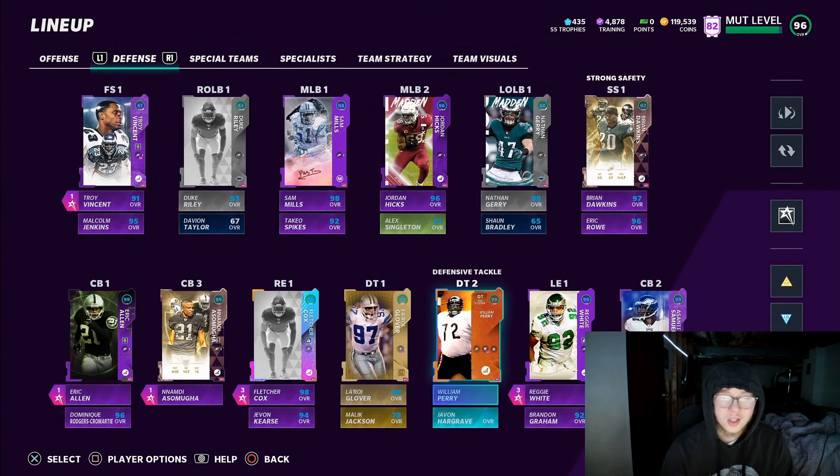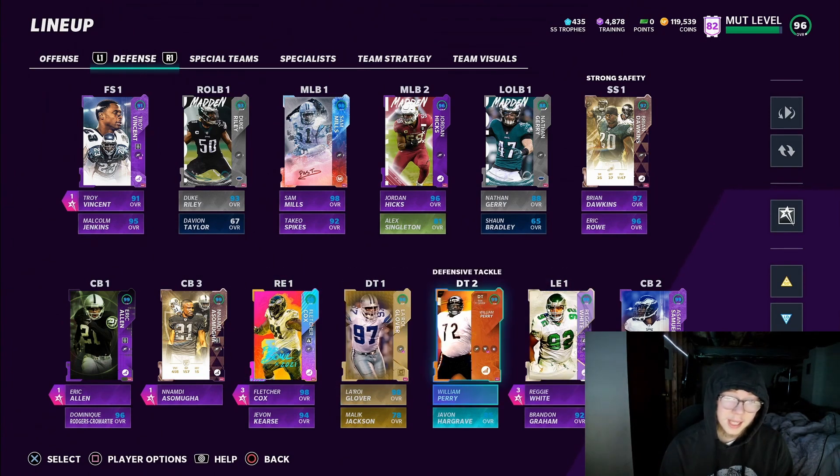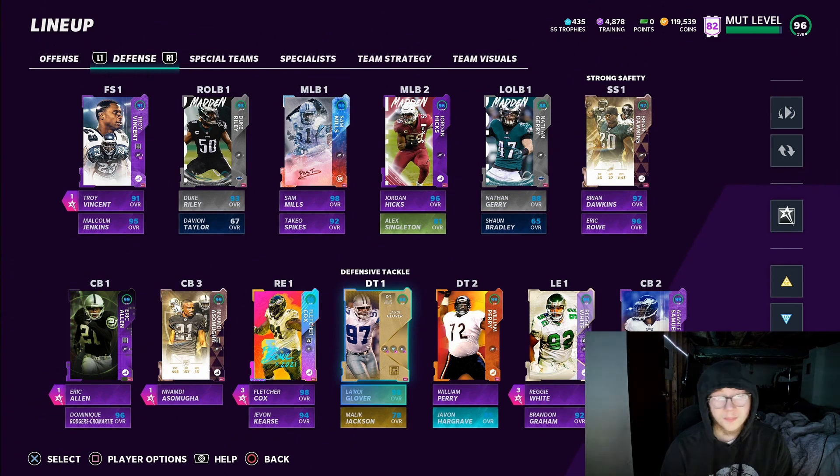For a D-tackle you want a guy that's big and strong, like the Fridge. I'm moving Fletcher Cox back to D-tackle since I'm picking up Derrick Thomas. Strength and weight actually matter now in Madden - in the past they never did, and they used to not even show weight, you had to go on Muthead to see it. That's basically what to look for in a pass rusher. Like, comment, subscribe, and follow me on Twitch - link is in the description.